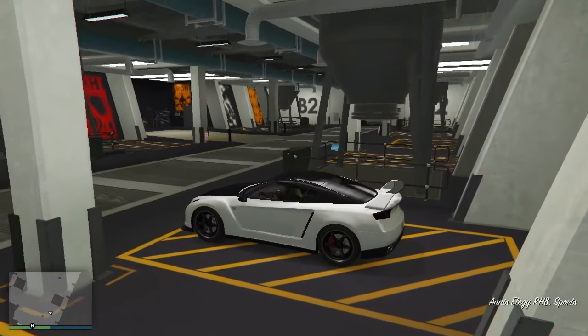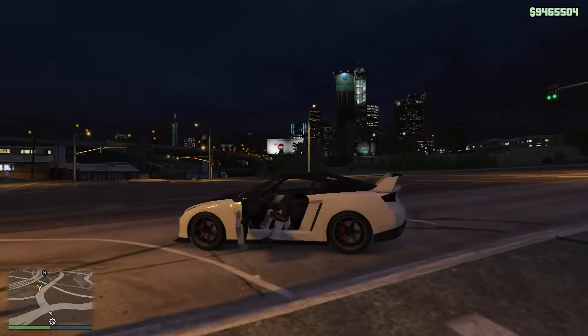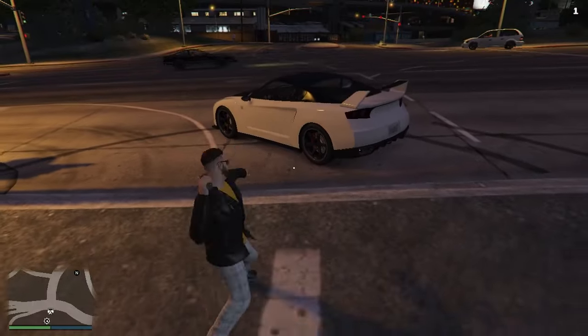Now you have to enter the Elegy RH8 and get out of your garage vehicle. Once you get out, you have to exit your vehicle.